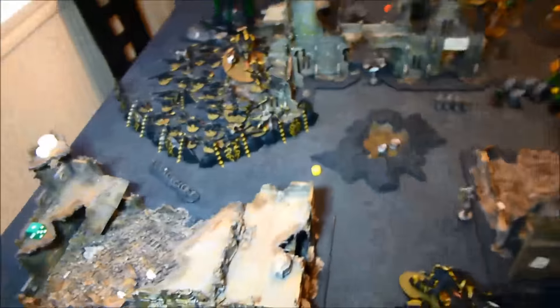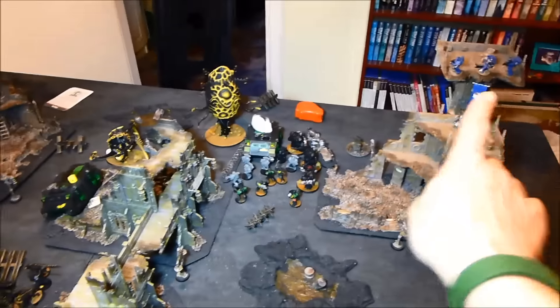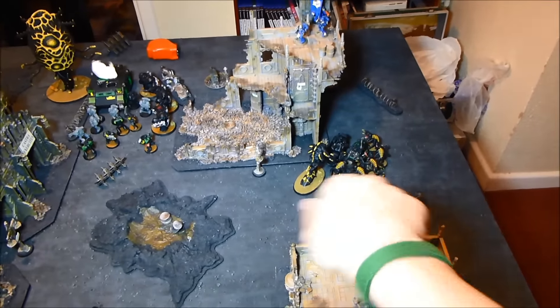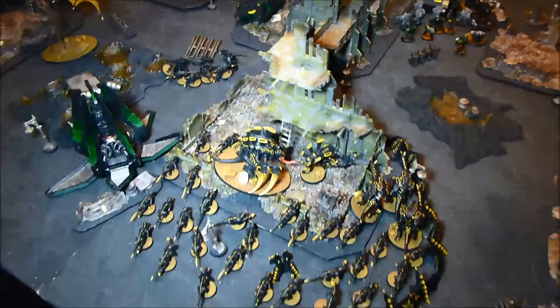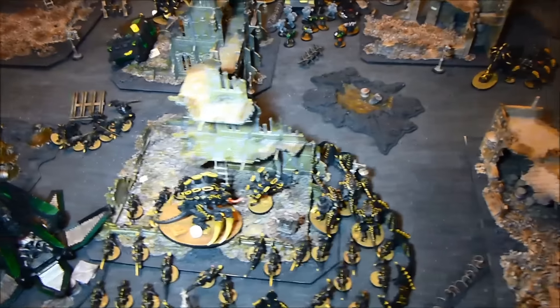Space Marines turn two. The Terminators came in from reserve, tried to land here, scattered, mishapped, and I got to place them — put them right in the corner. The Speeder came up and shot Old One Eye — no wounds — but the Devastators got a wound through. The Centurions and Marines focused fire on my Genestealers with the Broodlord and wiped them all out. In the Gants combat I lost four Gants and killed one Marine, still locked in Synapse range. The Thunderfire Cannon shot at the Hive Guard but scattered and failed to wound.